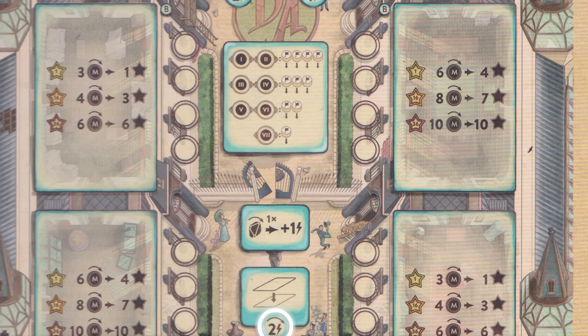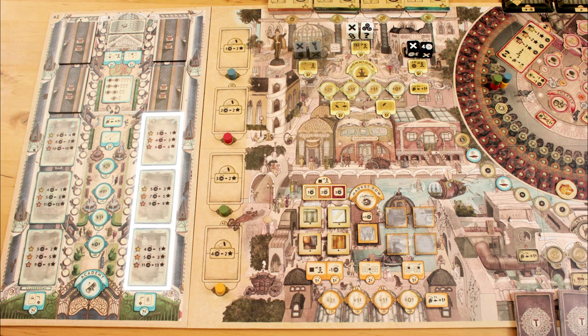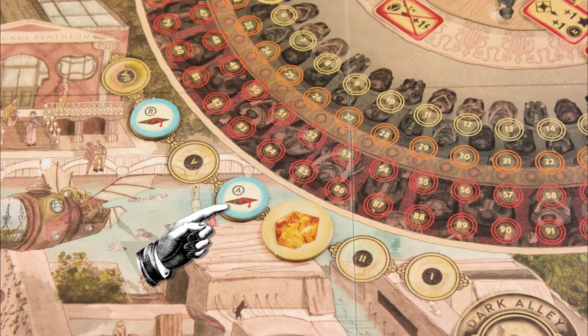You can spend two action points to renovate a room in the building. The left side is for classrooms, and the right side is for practice rooms. Some of the spaces in the building begin the game blocked off, depending on the number of players, and become available as the game progresses.